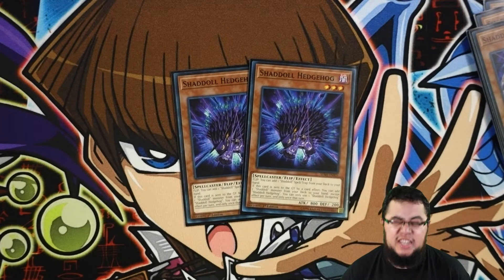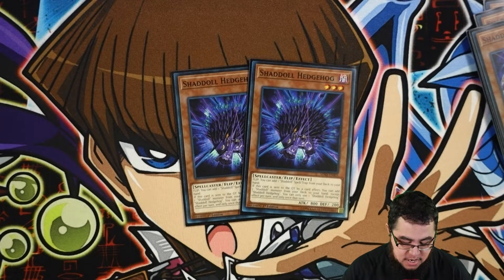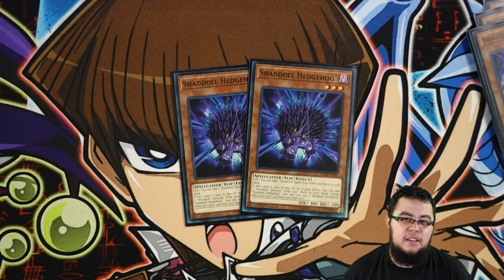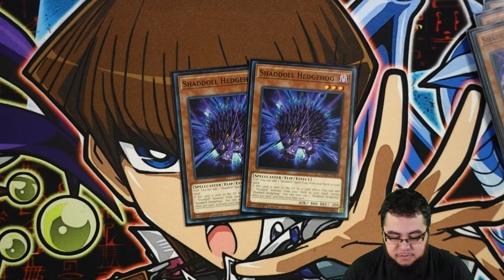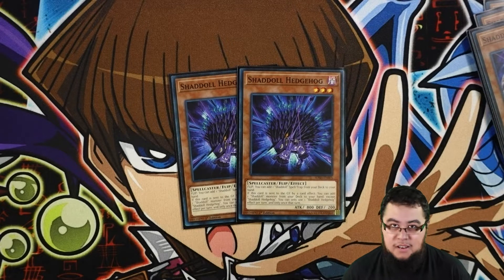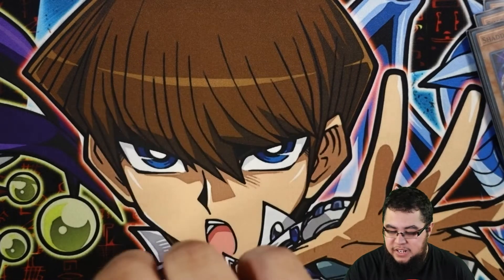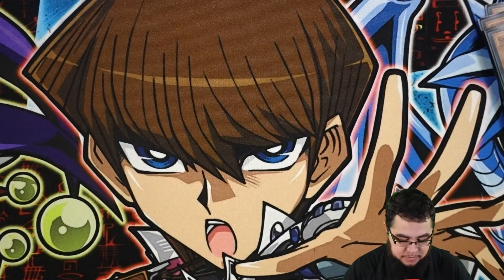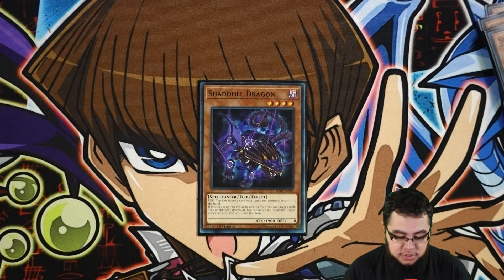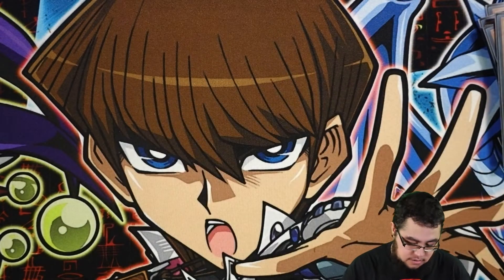For the next card, I play two Hedgehog. I think last time I had it at one, but bumped it up to two because you do want to see Squamata more. You don't really want to see Wendy too much from hand, but even if you do have it in hand, it's good as well. And even if you have to set it, you can at least search for one of your Shaddoll spells and traps. For the next card, I just play one Dragon — it's there for the utility of either returning cards or popping spell and trap your opponent controls.